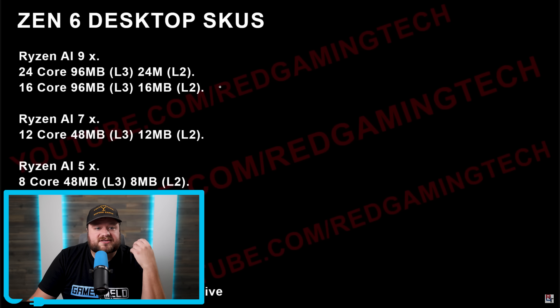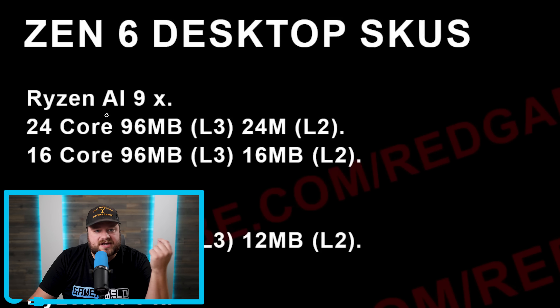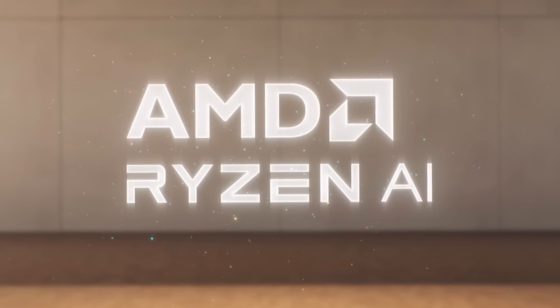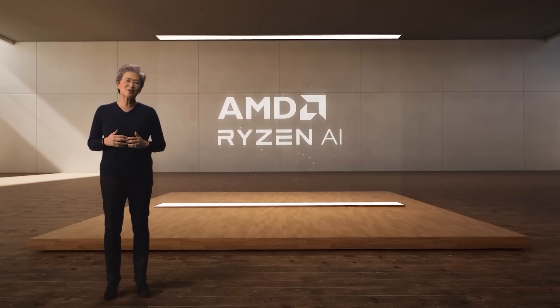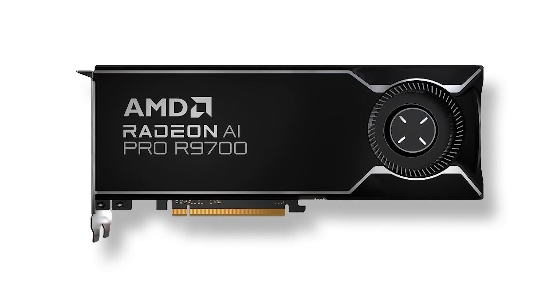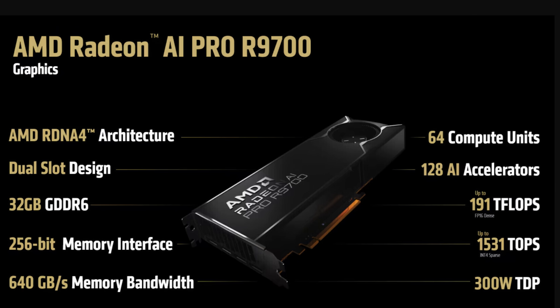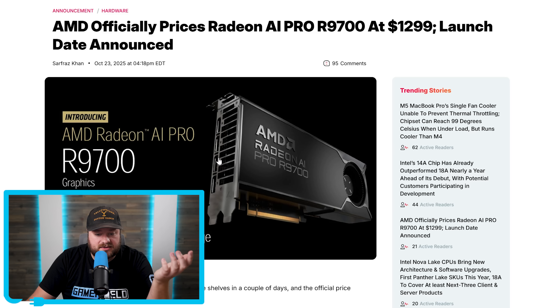Speaking of terrible naming schemes, not long ago I covered a story originally from Red Gaming Tech, claiming AMD was set to use the Ryzen AI naming scheme for their next-gen desktop CPUs. I was hopeful AMD wouldn't do this, but it's looking more and more like that is the case. AMD officially gave a launch date and price of $1,299 for the Ryzen AI Pro R9700, which comes with 32 gigs of memory.